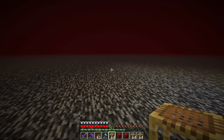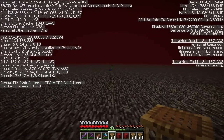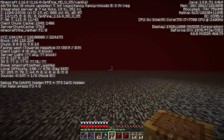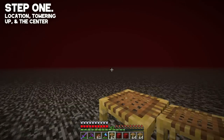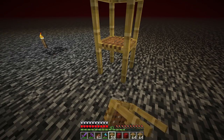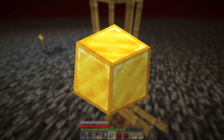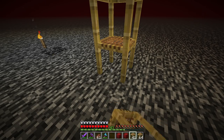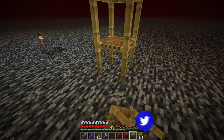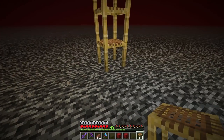Make sure the nether waste biome is at least 30 blocks in every direction from your center. The farm must be in the nether waste biome because that's where zombified piglins spawn — and zombified piglins are what we're farming for gold. Once running, this farm produces massive amounts of gold and experience. Find the center of your farm and start towering up to the world height limit at y256.